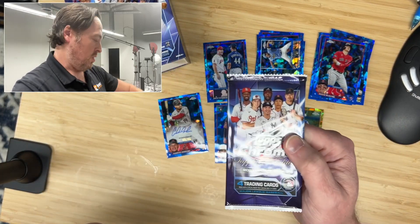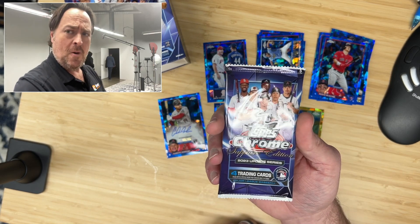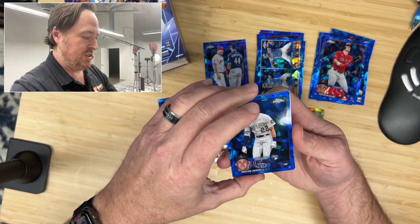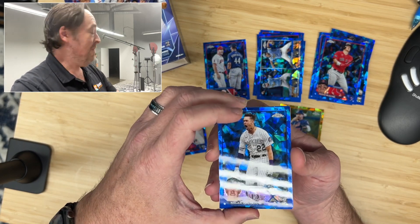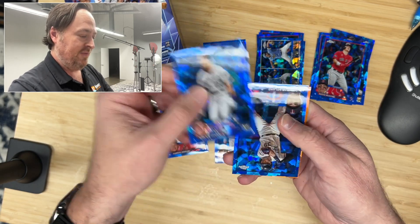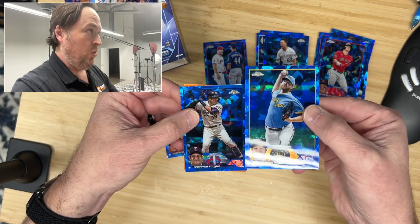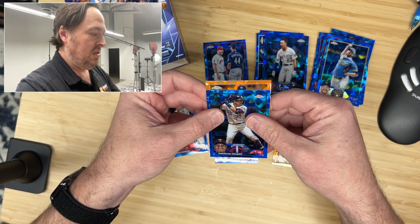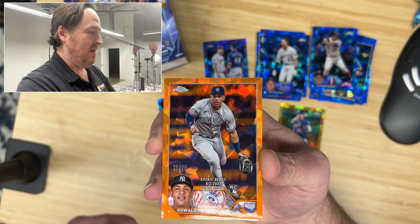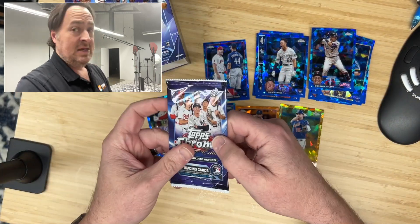Pack number six of Topps Chrome Update Sapphire — we should get two more parallels here, and we got an orange, which I believe is numbered to 25. Nolan Jones, rookie for the Colorado Rockies, former Cleveland Guardian. Donovan Solano with the Minnesota Twins. Brandon Woodruff, who I believe is out for next year. And our orange is a Yankee — Oswaldo Peraza, not bad at all, numbered 10 to 25. Can't complain about that one at all — an orange Yankee rookie.